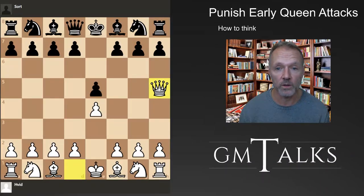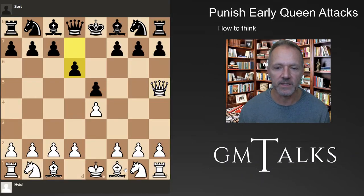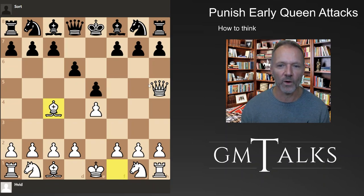So what can you say here? Well, one thing is white is threatening this pawn. Black can defend it in different ways. One of the ways to defend it is with the d-pawn - that's not bad.